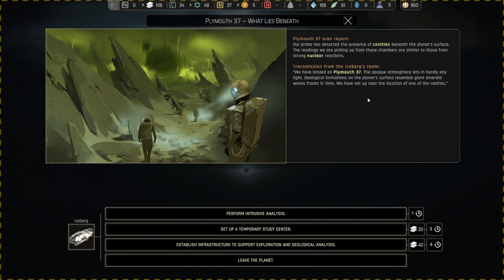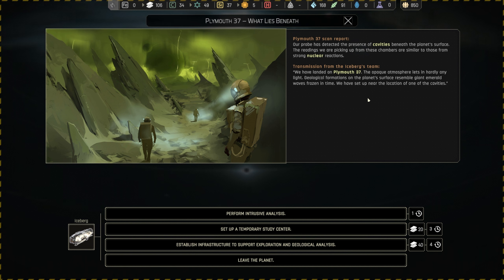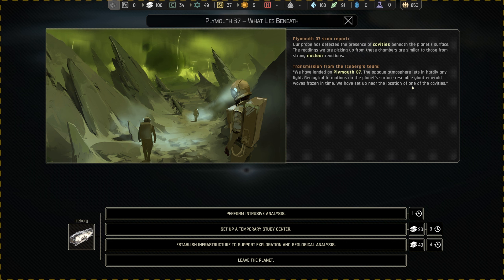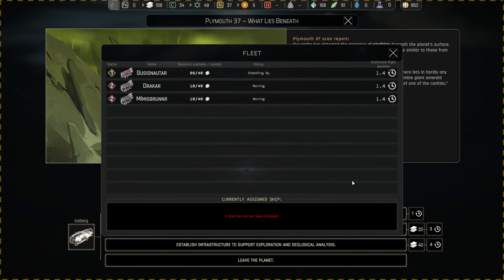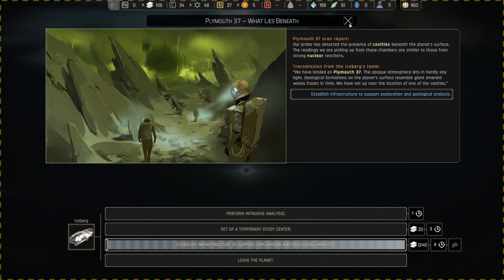Our probe has detected cavities beneath the surface of Plymouth 37. The readings from these chambers are similar to those from strong nuclear reactions. The opaque atmosphere lets in hardly any light, and geological formations resemble giant emerald waves frozen in time. We've set up near one of the cavities — let's go with establishing infrastructure to support exploration again. Let's bring in the goods to finish that.